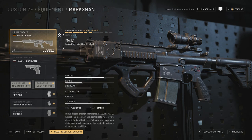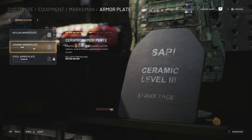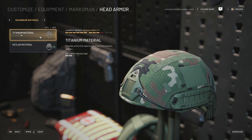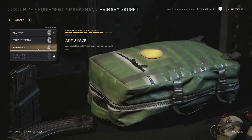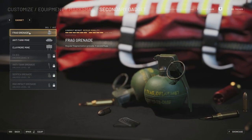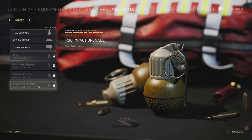Here you can see the default version of the HK 417 you get when you unlock it for the generic class — pretty decked out and a lot of fun to use. You can also customize armor plates: the base is Kevlar, then you have chromatic armor plates at level 3 for better protection at the cost of mobility. For head protection you start with Kevlar and unlock titanium. Primary kit options include med pack, equipment pack, ammo pack, and armor pack. For grenades you have frags, anti-tank mines, claymores, C4, IEDs, anti-tank grenades, Semtex, and RGO Russian impact grenades.